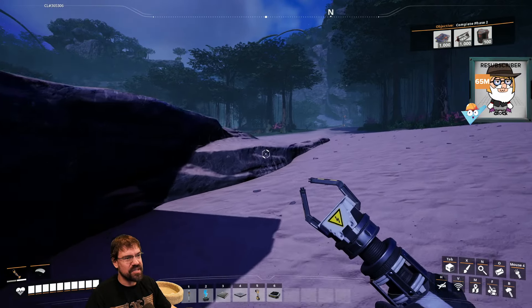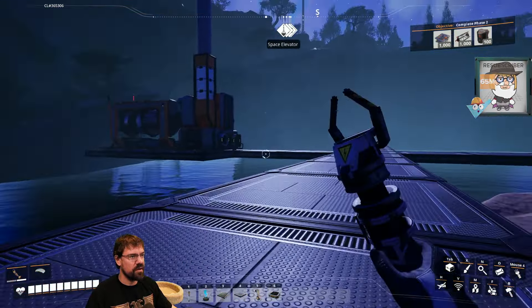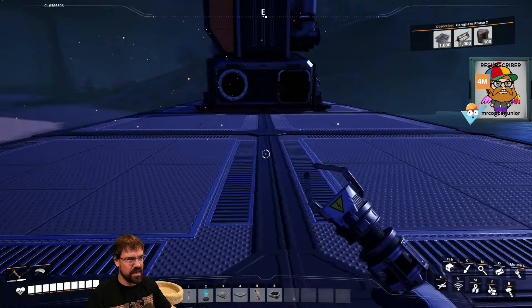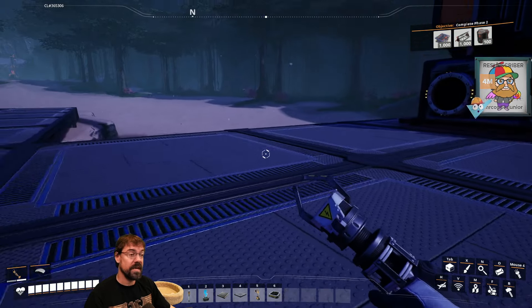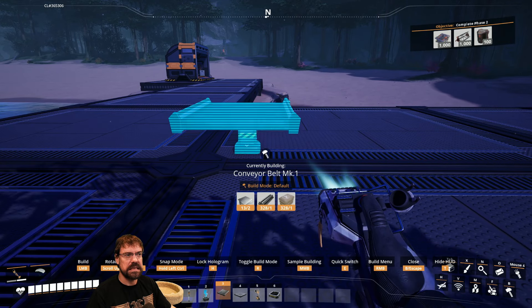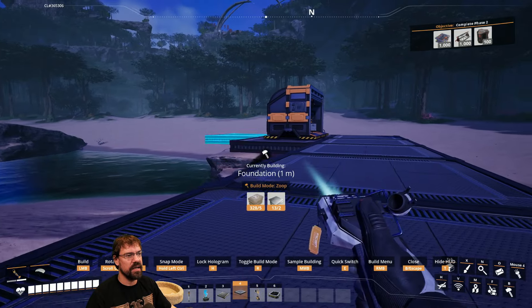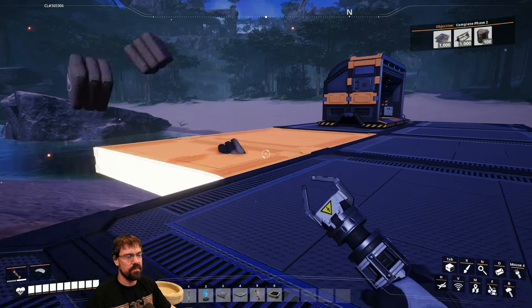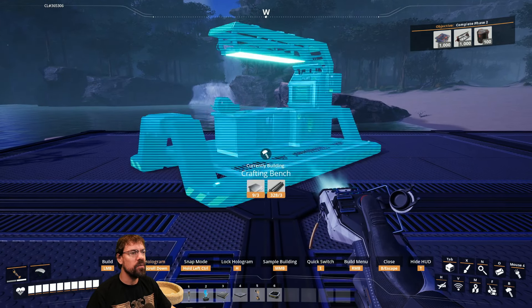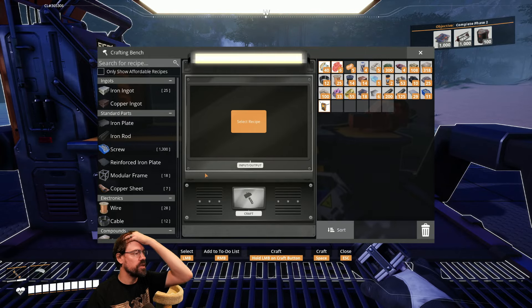The streamer plans the conveyor belt layout: at least three conveyor belts coming in, potentially splitting to feed multiple generators. They're unsure how to set it up exactly since it depends on conveyor belt throughput capacity. They decide to start simple and grow outward as needed rather than over-engineering it now.